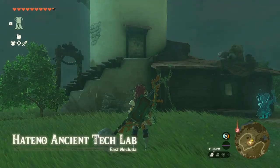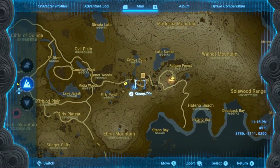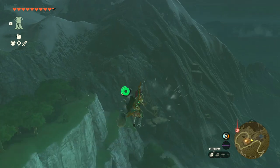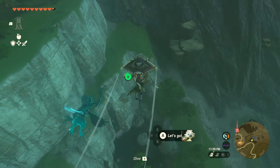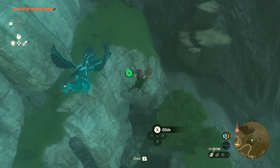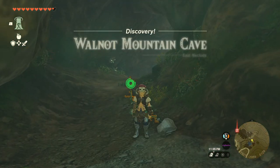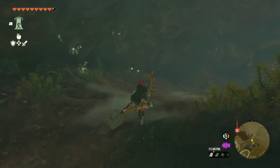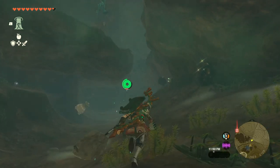For the final piece of barbarian armor we're going to get the barbarian leg wraps. Head to the Hatino ancient tech lab and jump off a cliff to your east, taking you right down to the Walnut Mountain Cape. The horrid ones at the top are easy to avoid — just jump down to the bottom of the cave and run under the little ledge and they can't hit you.